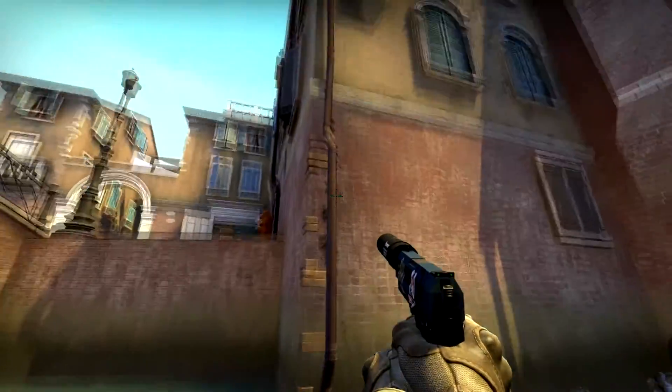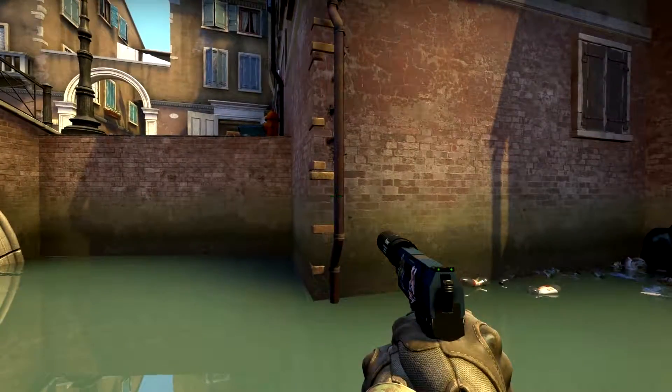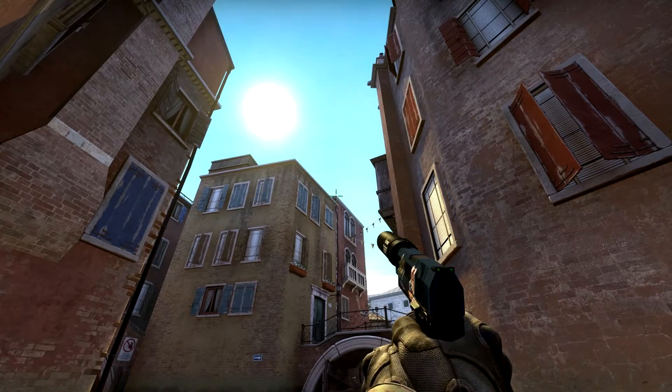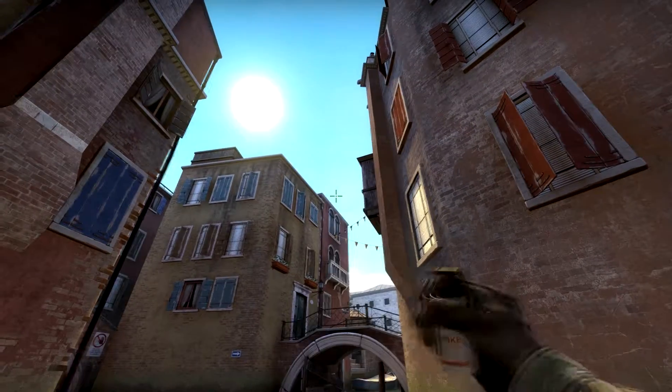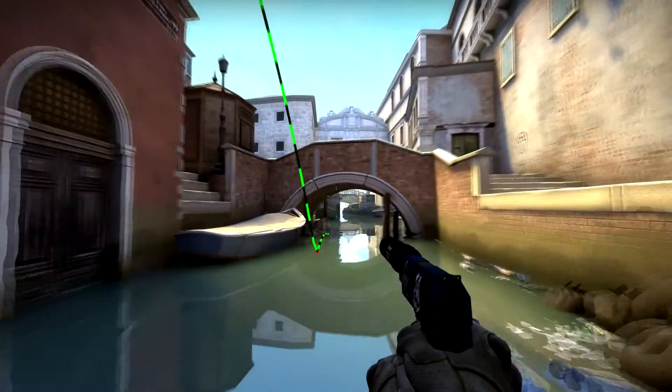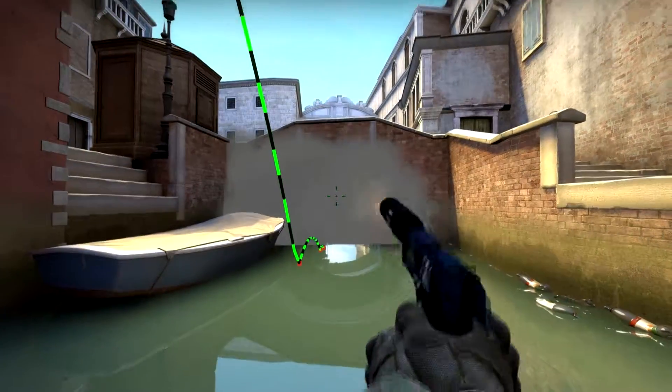Our fifth and final nade can be thrown straight out of T spawn to block sight lines from Bridge. Drop down into the canal, then align yourself with the pipe as shown. Place your crosshair on the top left-hand corner of the pinky-reddish building and left click to throw the smoke. This will smoke off the underpass of the bridge shown. Unfortunately, when you run up the stairs, the CTs are able to see you.